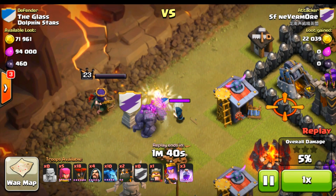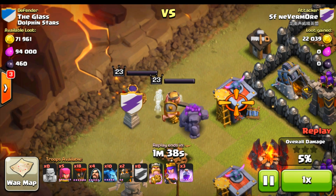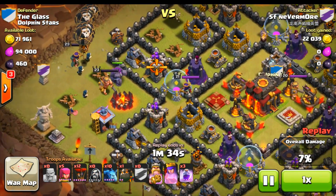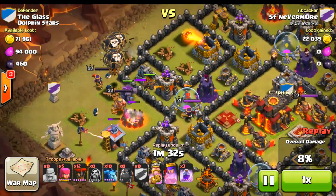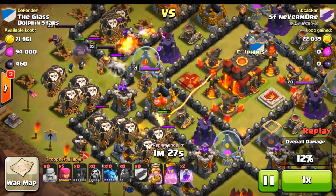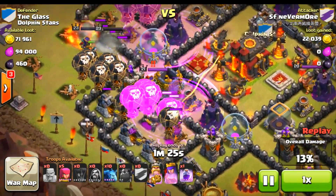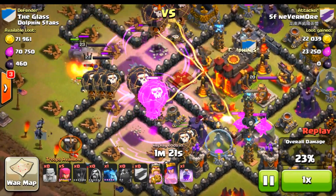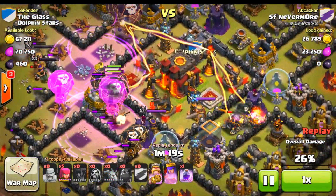The archer queen's like, psych — there ain't no free candy for you suckers. Now he's going to begin his attack. I see what he's doing now — he's probably going to drop down a couple of rage spells in boob formation. There he goes, moving up onto the town hall. Is he going to go far? It looks like they took out their first air defense.